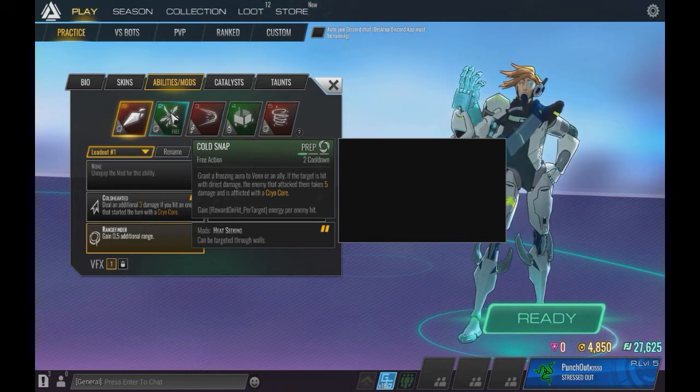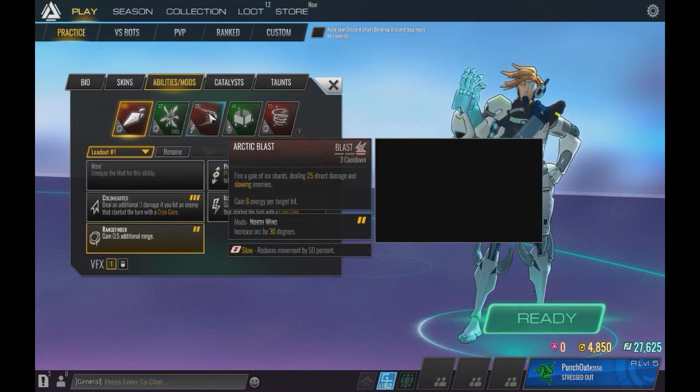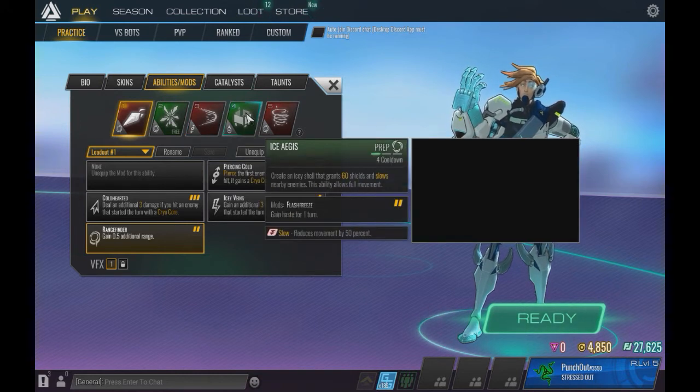His third ability is called Arctic Blast. Quite honestly, I had actually used this ability before, and it's very, very large. It fires a Gale of Ice Shards, dealing 25 direct damage and slowing enemies, and gains 6 energy per target hit. When we get into the game, I'll be showing you how big it actually is — it's quite useful.